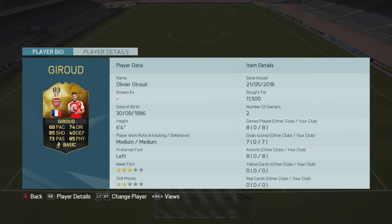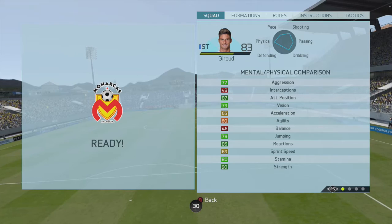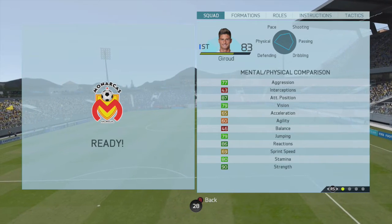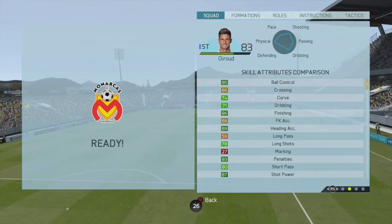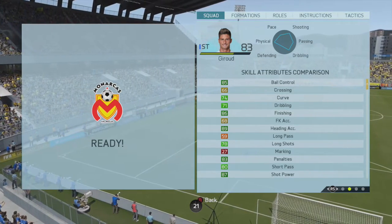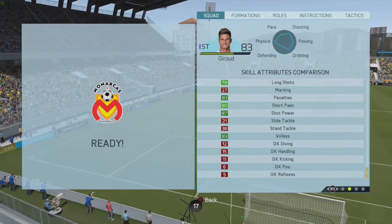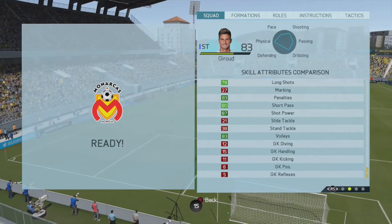For only 11,500 coins, that is incredible. In 8 games he got me 7 goals and 8 assists, which is incredible for a striker. Into his detailed stats: he's got 87 attack positioning, 86 reactions, 80 stamina, 90 strength, 85 ball control, 89 heading accuracy, 83 penalties, 87 shot damage, and 88 free volleys — some very, very nice stats there.